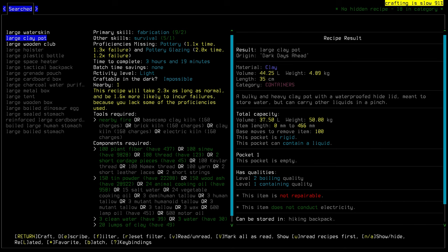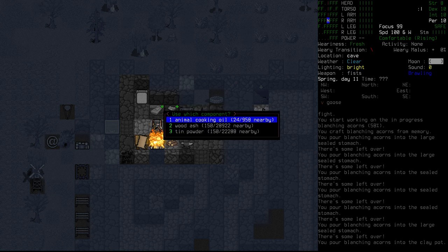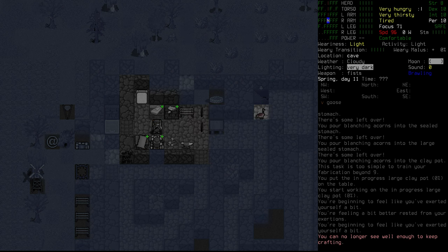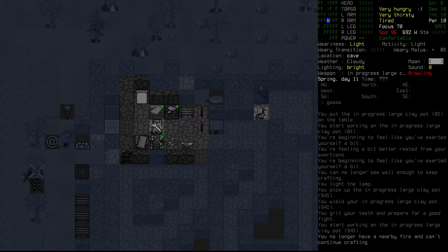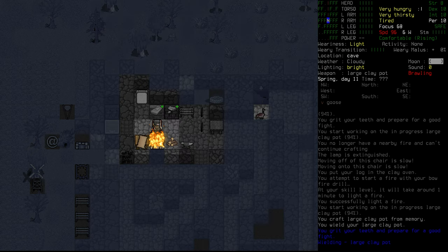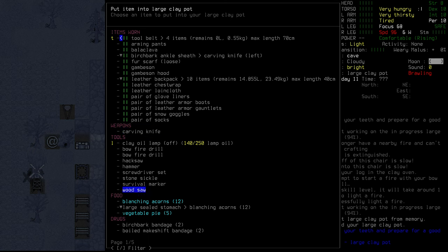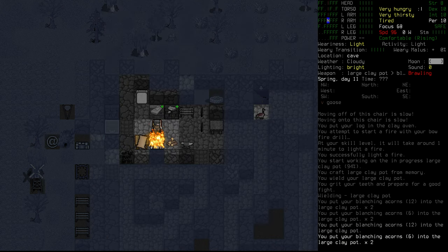Three hours and 19 minutes. If we can get pottery skill up, we will be a lot faster at doing this in the future. We'll use these short cordage pieces and some wood ash. We just lost light there — unfortunate, we were nearly done. We do need the fire still, so let's plop a log in there to start it back up and finish it off. There's our large clay pot. We'll go select all the blanching acorns and insert them into it. We got them in there.